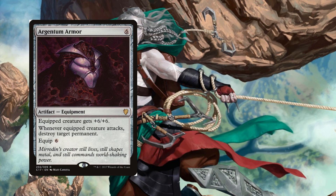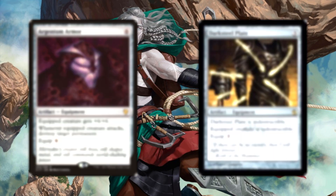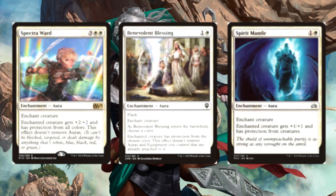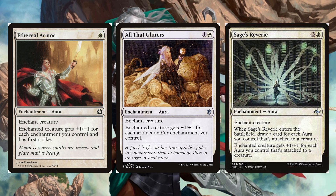We can remove permanents with Argentum Armor and keep our commander from being removed with Darksteel Plate. Let's get Double Strike with Battle Mastery and Fire Shrieker, and Lifelink and Trample with Loxodon Warhammer and Shadow Spear. We can gather some more protection or unblockability with Benevolent Blessing, Spectra Ward, and Spirit Mantle, and get a boost for how well equipped our commander is with Ethereal Armor, All That Glitters, and Sage's Reverie.